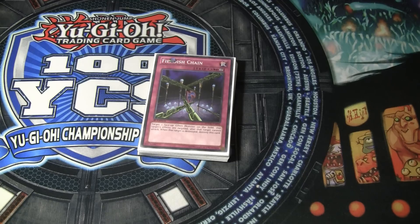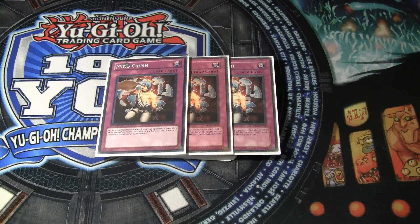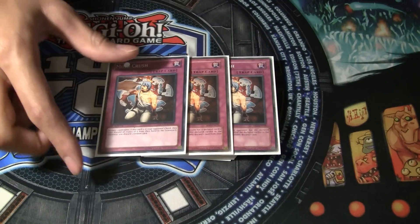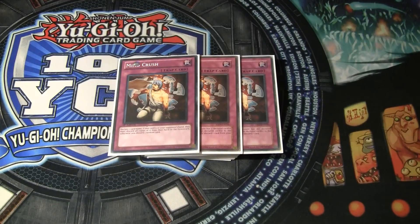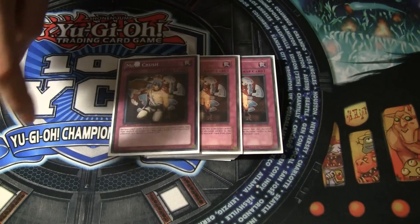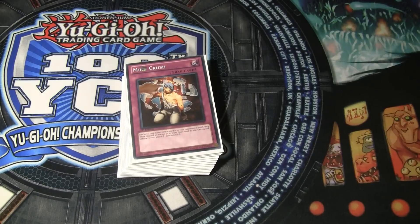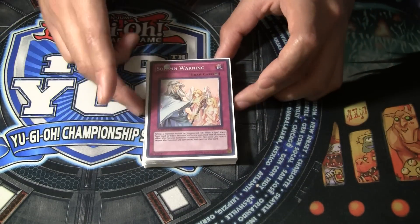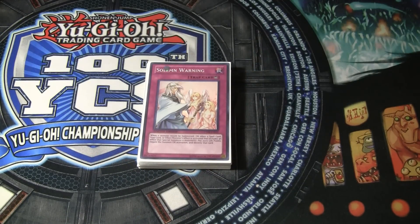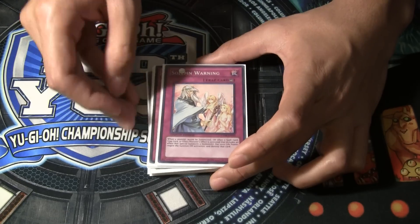Next we've got the obligatory triple Mind Crush. This card is going to be so good in the coming format. Everyone was maxing out on three at the end of the last format, and I feel this card is going to be a staple at three just because it majorly hurts Nekroz and Burning Abyss, which are going to be the two best decks. So triple Mind Crush is almost obligatory. Next we've got one Soul Mourning. I'm indifferent about this card — it wins you and loses you games. Going second it's pretty bad, and the 2,000 life points cost is kind of relevant, so I'm trying to find a way to drop this card. But for now it'll stay in.